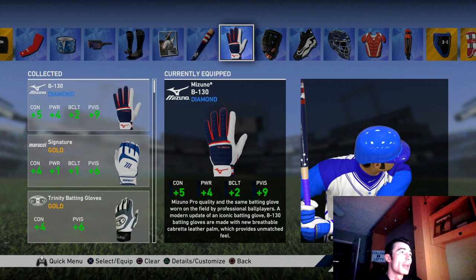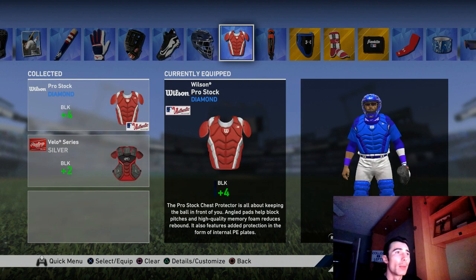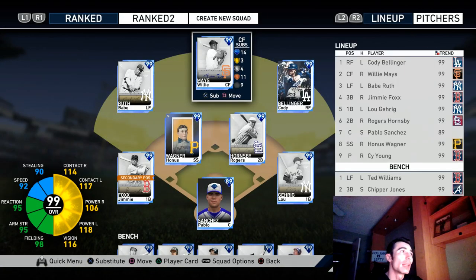This is the equipment I've added to my created player to increase his attributes. Those base attributes are set at a specific number — the equipment is what separates your created player from someone else's online. Here's another screenshot showing I don't have all diamond equipment, and I don't feel it's necessary this year. The arm guard, elbow pad, shin guard, and wrist guard only give you one extra attribute at the diamond tier, so I don't think it's worth it.